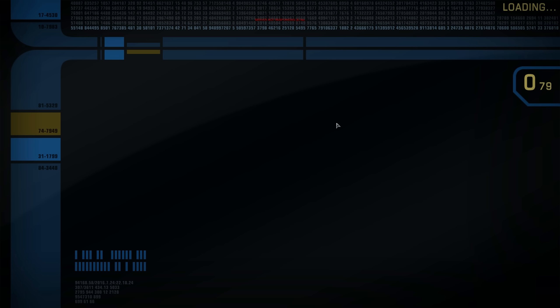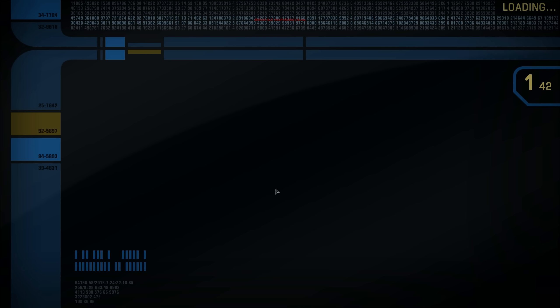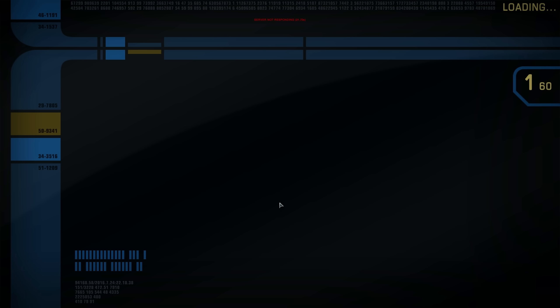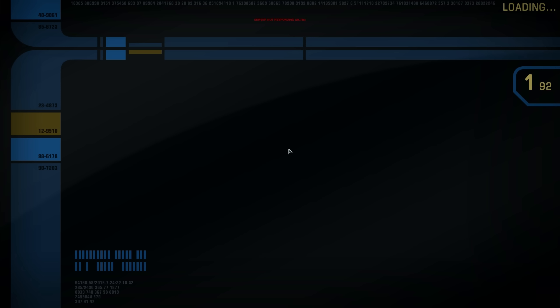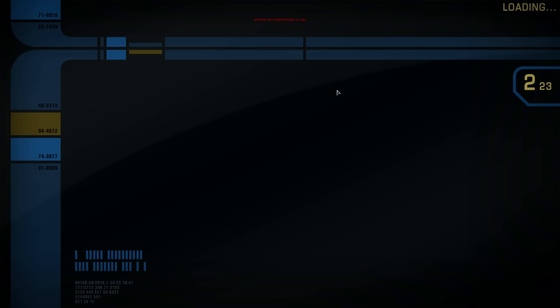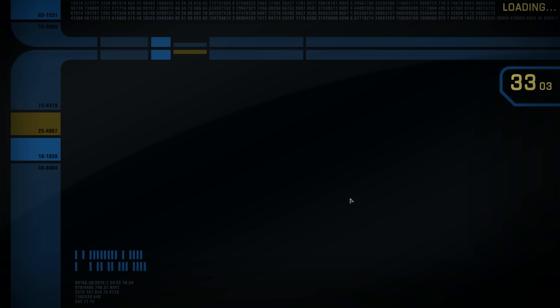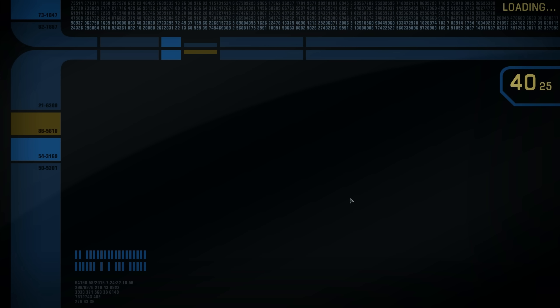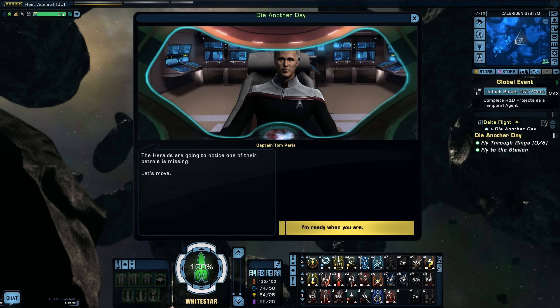We hit a 'server not responding' error — about 35 seconds of SNR. The player sarcastically greets their old nemesis. Once it clears, we're back in space — the Heralds are going to notice a patrol is missing, so it's time to move. We're still on hard difficulty and need to make the rings in time.